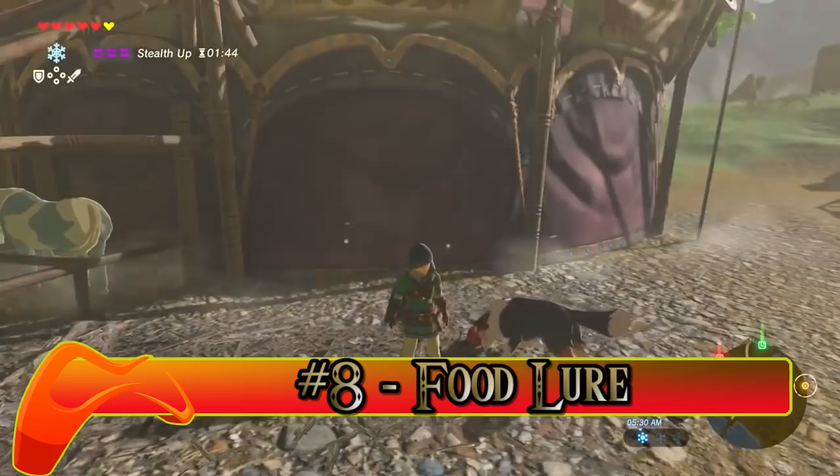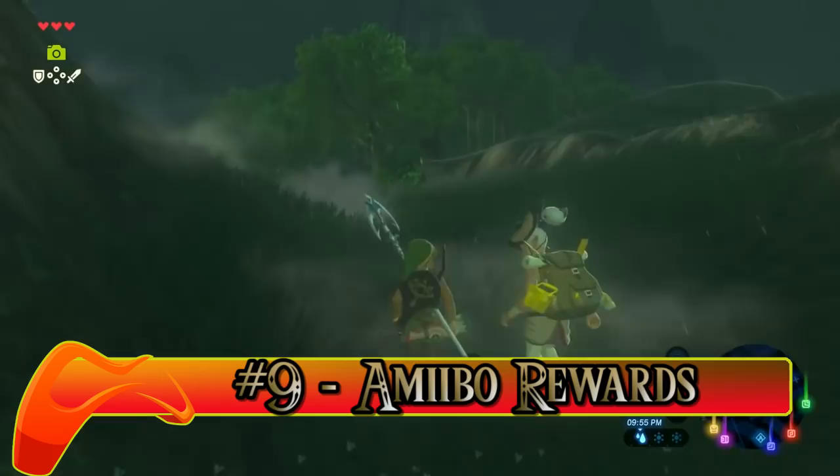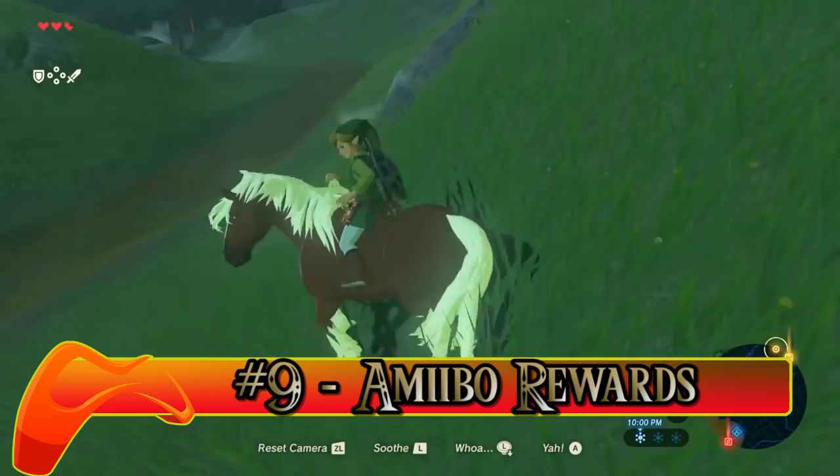Speaking of Amiibo — Number nine: Amiibo Rewards. Want Epona? Smash Amiibo. Want your green tunic? Amiibo. Want a wolf as a companion? Hell, there's an Amiibo for that too.